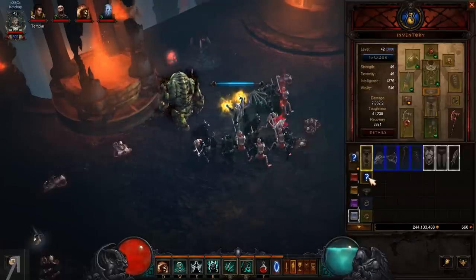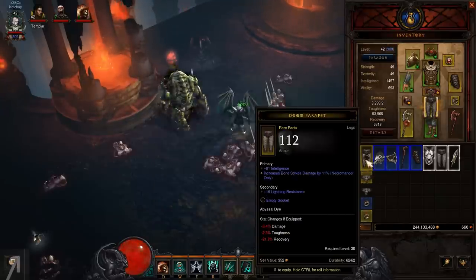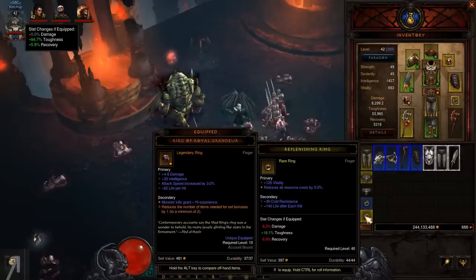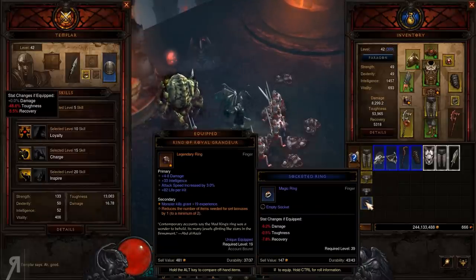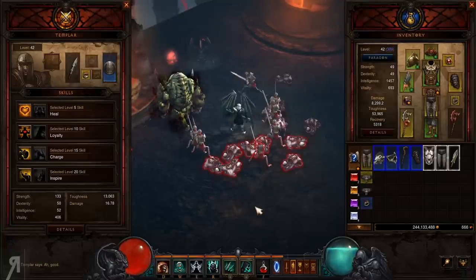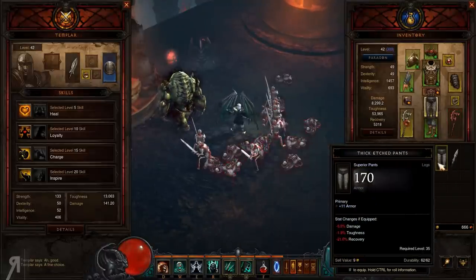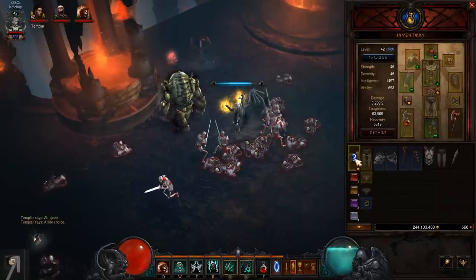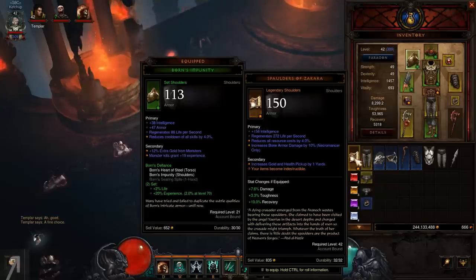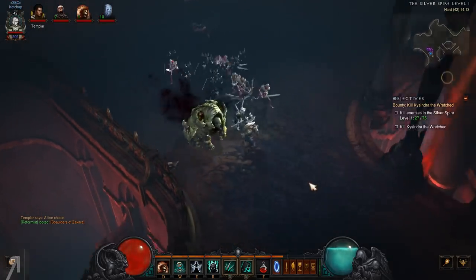Let's have a look at the belt - that's very nice, it's an upgrade. We're also taking the shoulders - a pretty decent upgrade. I also got the ring of royal grandeur from the bounty quests in the tristram area, which is pretty insane. I haven't been using my templar because I was playing with my wife. I don't particularly like using him anyway - I don't think it's necessary considering how many pets I have. These spaulders give 20% experience but I'll keep them for now and continue completing bounties.